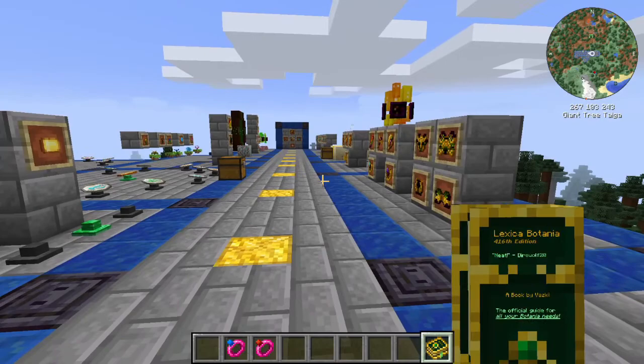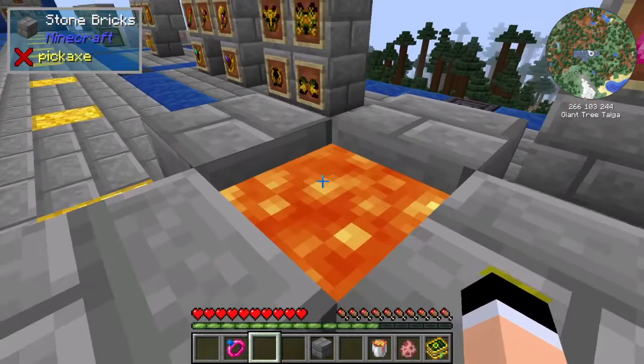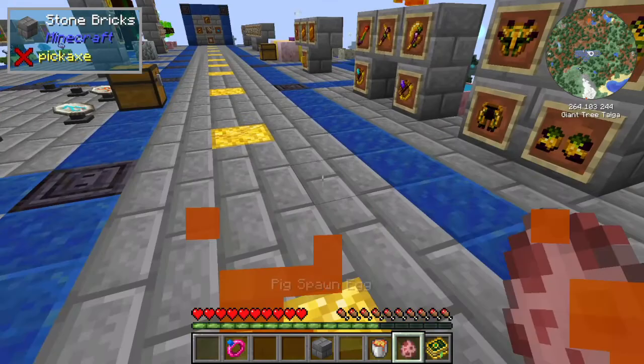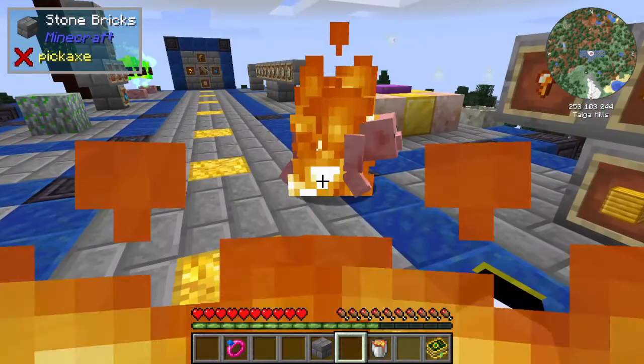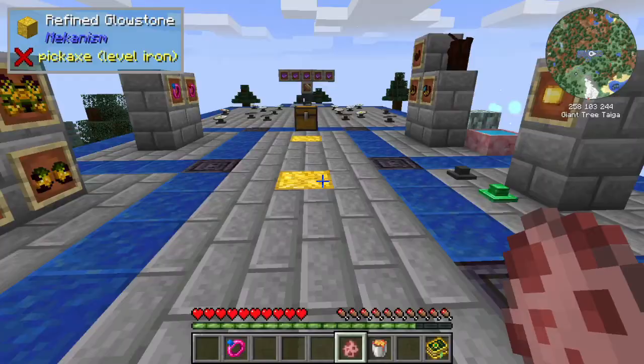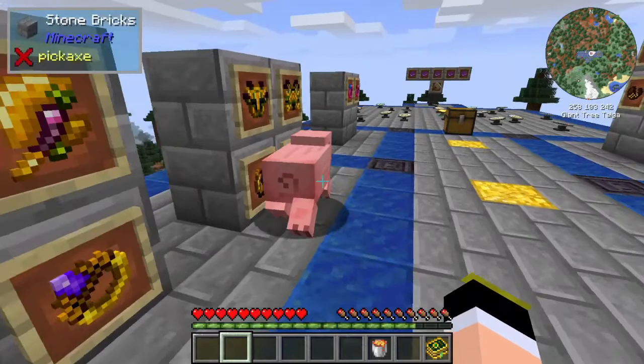To demonstrate: with the Ring of Muspelheim equipped, I can stand in lava and I'm immune — not taking any damage. When I attack a mob, I set the mob on fire. And with the Ring of Niflheim equipped, when I left-click a pig, you can see particle effects and the pig has a slowness effect for a certain period of time.